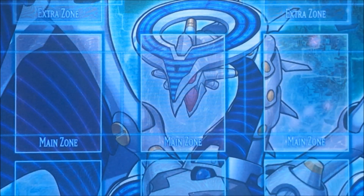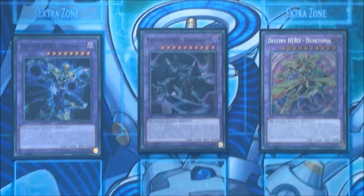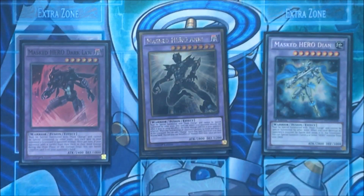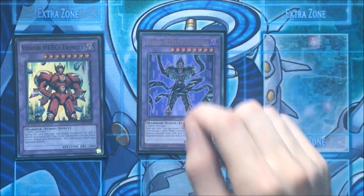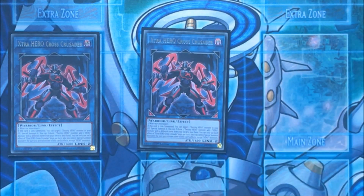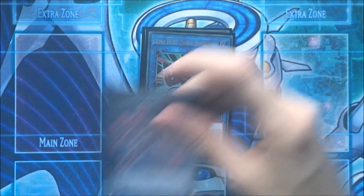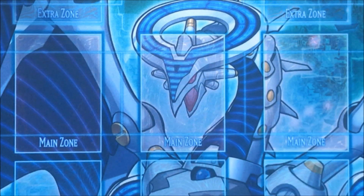In the extra deck, we play for the Destiny Heroes: Dystopia, Dangerous, Dusktopia, and Dominance. Then for the Masked Heroes: double Dark Law, one Dian, and one Anki. For the Vision Heroes: one Trinity and one Adoration — this card is also really important for your combos. For the Extra Heroes: double Extra Hero Cross Crusader, one Extra Hero Dread Decimator, and last but not least the Wonder Driver. For Xyz, we play Abyss Dweller because this card is really broken right now in the meta.